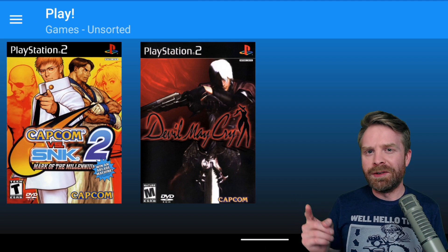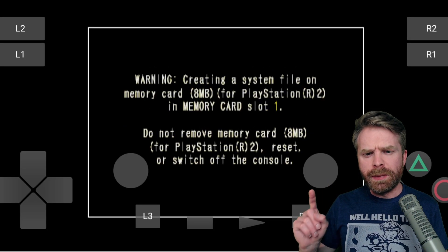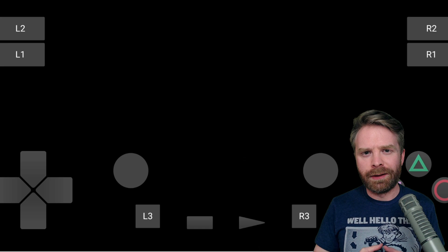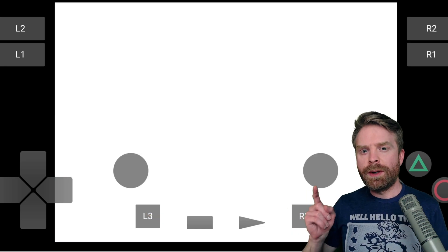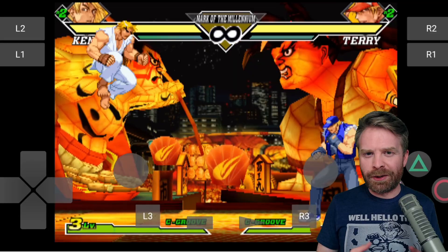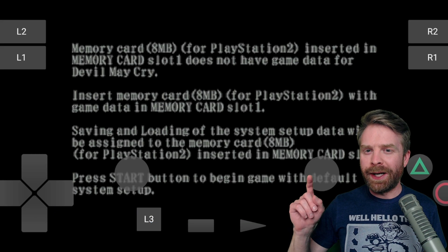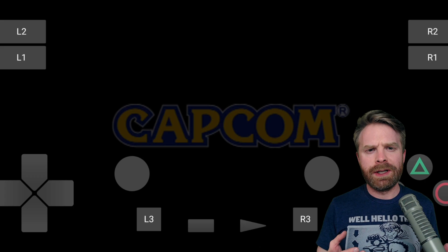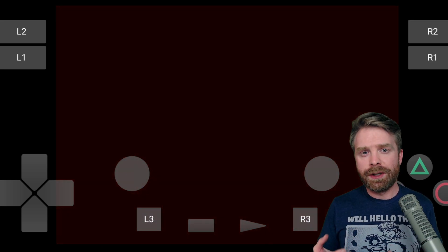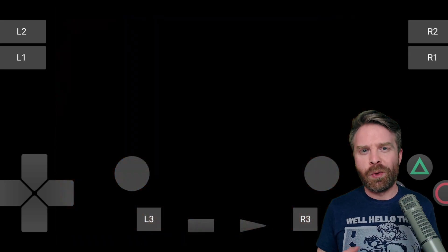I have two games here to test: Capcom vs. SNK 2 and Devil May Cry. Booting up CVS2, you can immediately see the screen is a little off — it's shaking a lot and it doesn't look like it's emulating very well at all. In Training Mode the screen shaking continues; the game is playable but it just doesn't look that great, and there's some frame skipping as well. Booting up Devil May Cry, we have the same screen shaking issue. Devil May Cry is also not fully playable — I can get to the main menu and click New Game, but it won't play. It fades to black and decides it doesn't want to load anymore.